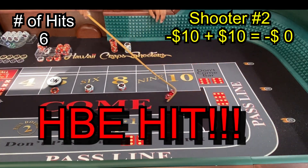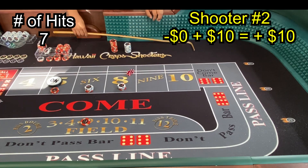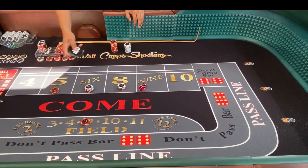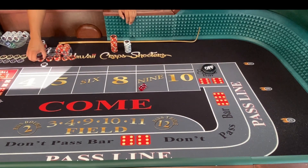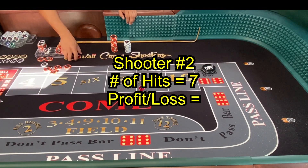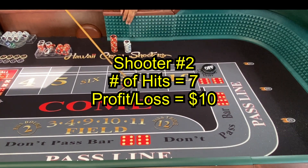Three craps again — we got $10 on the field. Nine, center field — nine pays $10. Seven now — seven out, everything is down. We needed six hitters. We got $30, $40, $50, $61 — our initial investment back and we made $10. All right!